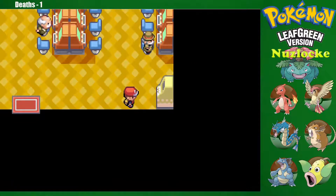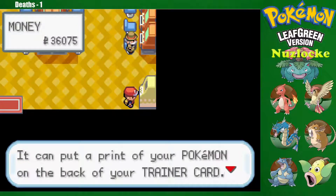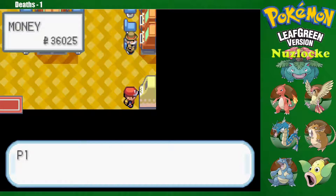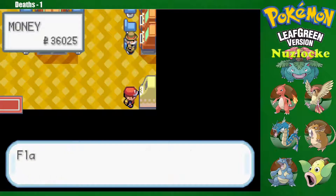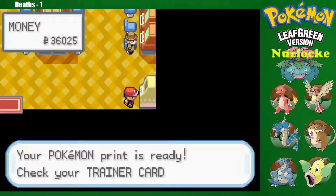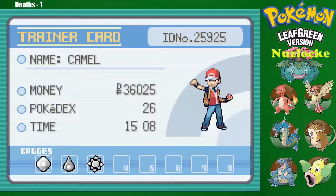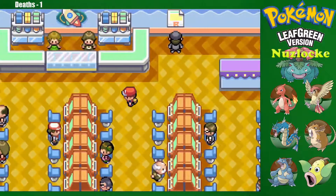What is this? It's a Pokemon printer — you can put a print of your Pokemon back in the trainer card. Wait, what? What did I just do? Did that actually do something? My Pokemon! That is so cool! I didn't know that was there either!